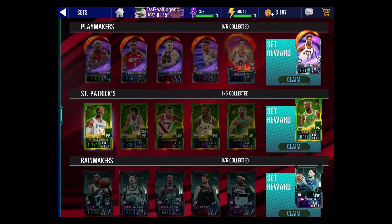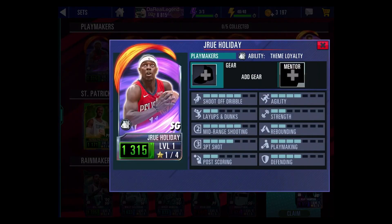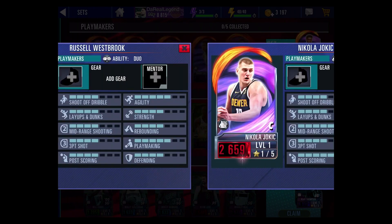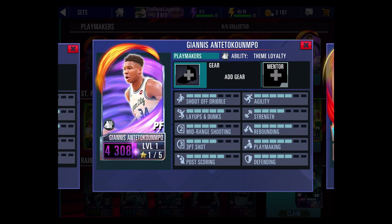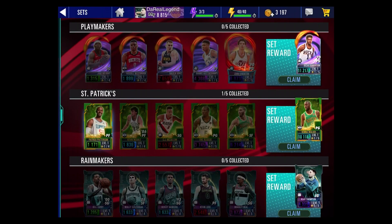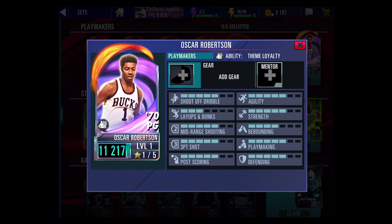This is pretty sick — I'm actually excited about this. You can get Diamond Oscar Robertson if you collect Drew Holiday, Russell Westbrook, Jokic, Giannis, and John Stockton. Get all those cards and you'll be able to get Diamond Oscar Robertson for free. I was hoping he'd be a gauntlet reward but 2K announced it's going to be Larry Bird, so this crafting set is a cool alternative opportunity to get Oscar Robertson.